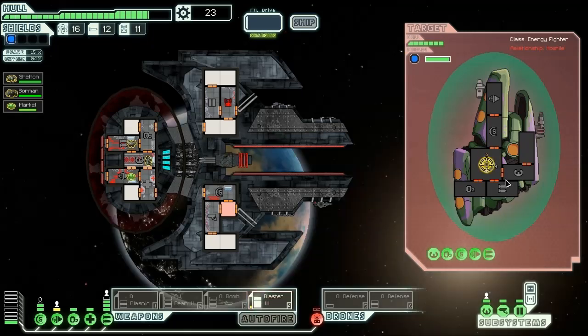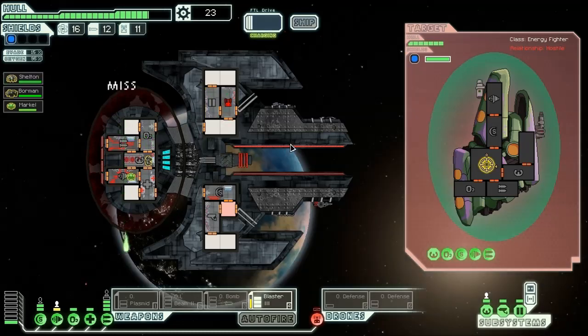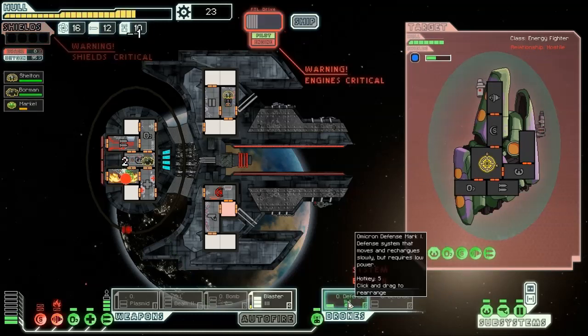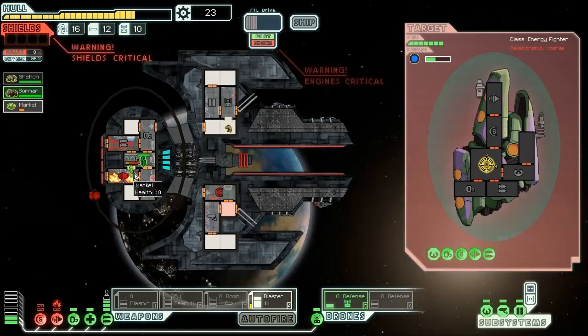We commence auto-firing. All we've got to do is make sure we pierce the Zoltan's shields. I need to repair the systems again! Here comes the first shot — and of course it hits us in the shields. That actually scared me legitimately, that sound effect. I am but a wee little pansy.